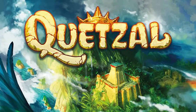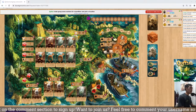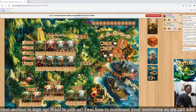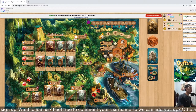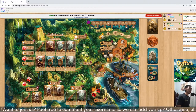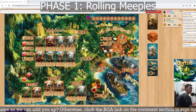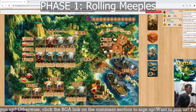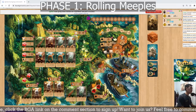How to play Quetzal in Board Game Arena. The game is Quetzal, designed by Alexandre Garcia. The goal of the game is to have the most points by the end of the game. It's a set collection and worker placement game. Here you will be rolling the meeples, and depending on the side, that's the resource for that round.